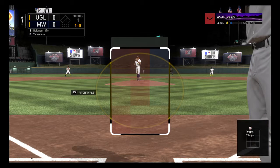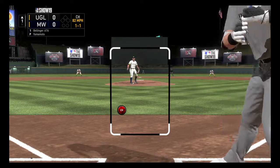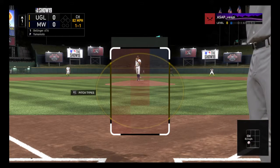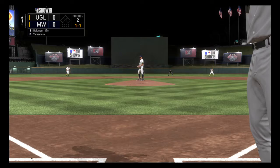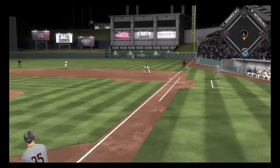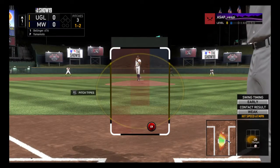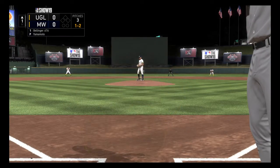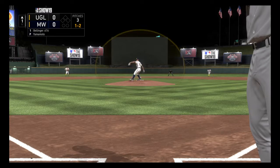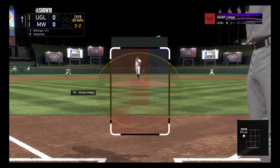First pitch. And a strike to even the count, 1-1. Here's the 1-1 — grounded up the first baseline, but this will get foul. It's a ball and two strikes. And a good take there. Close, but it's 2-2.